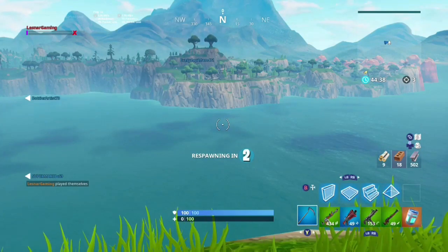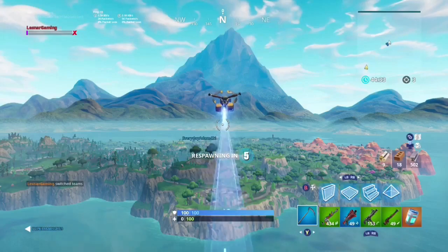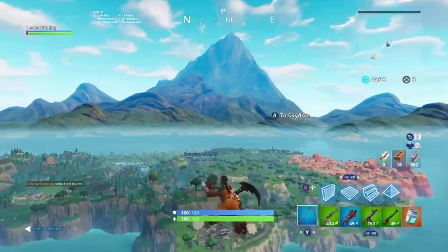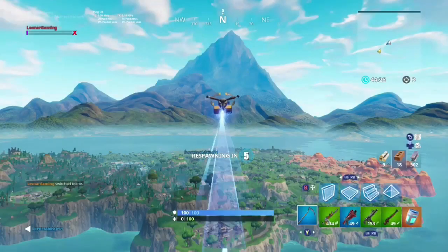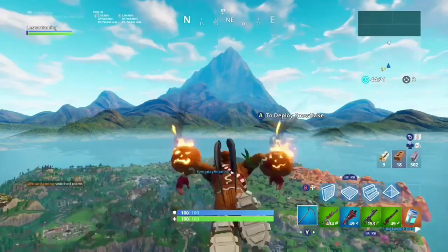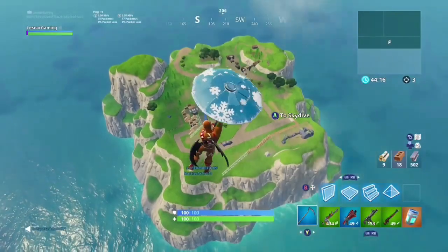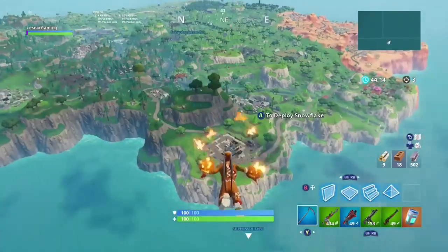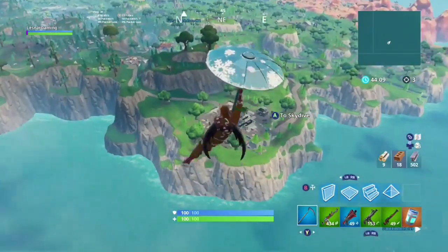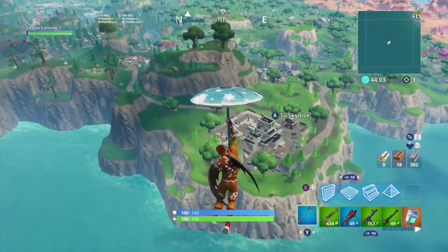How to get off spawn island: First, respawn. Then switch teams immediately after you respawn — you have to be at the barrier for this to work. Then switch teams again. So the three steps are: respawn, switch team, switch team. That's it — three simple prompts and you should get out of the barrier.